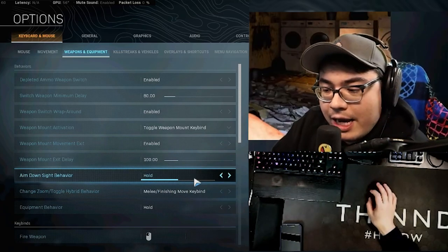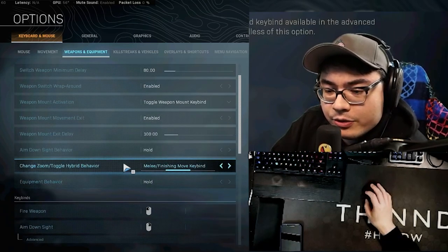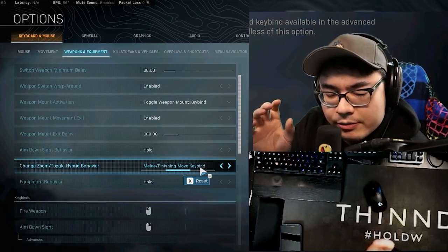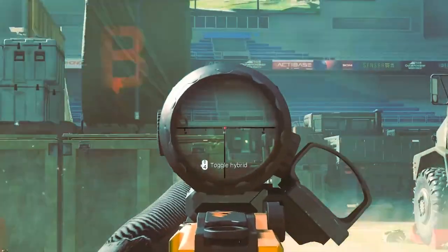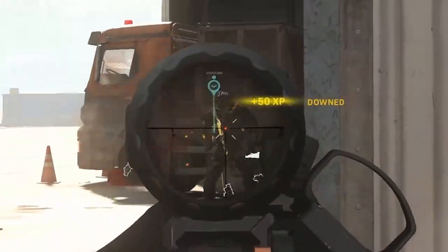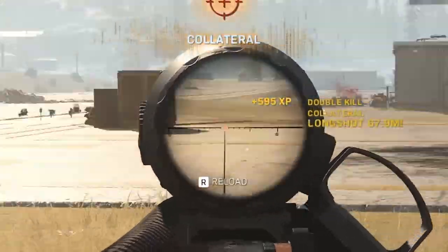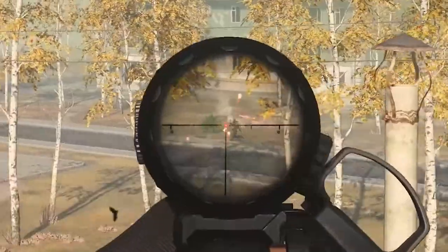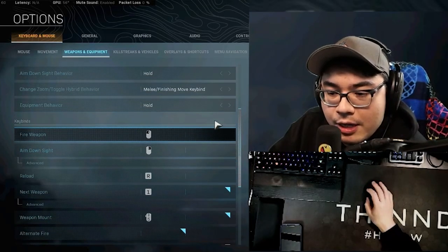Aim down sight behavior I have on hold — most people have it on hold in Call of Duty. Change zoom toggle is very special: when you have scopes like the canted hybrid, you used to have toggling sprint bound to it so trying to ADS would cancel into sprint. I switched mine to melee and it solved that problem, which is really nice. Equipment behavior is hold.